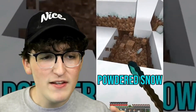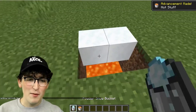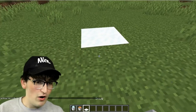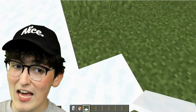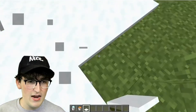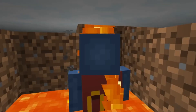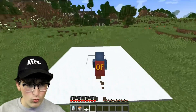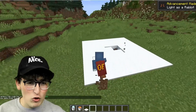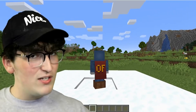This is a powdered snow trap. I had no idea that if you have leather boots, you could actually walk over the trap. If I run over with no leather boots, you fall into a pit of lava - you're dead. However, if I have a pair of leather boots on, I should be able to just run over this. Oh my God, it worked! But if you shift, you will certainly fall through, so don't shift when you're on the powder blocks. I still don't understand why leather boots prevents you from falling in - if you know the answer, let me know in the comments.